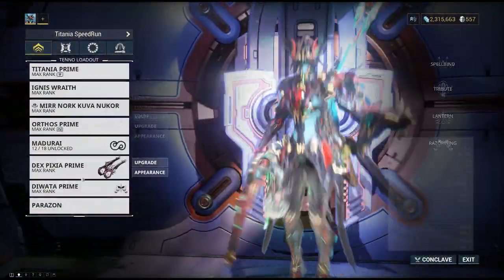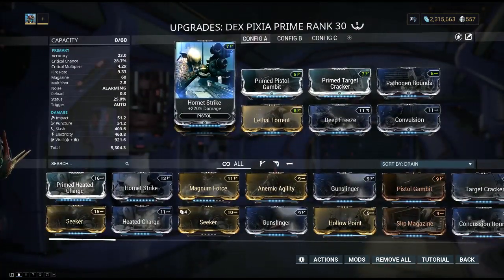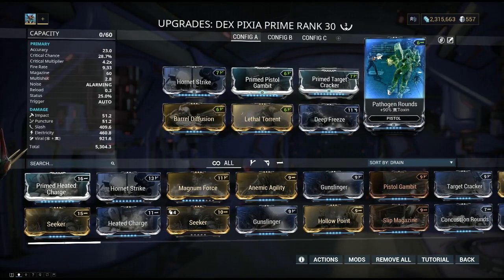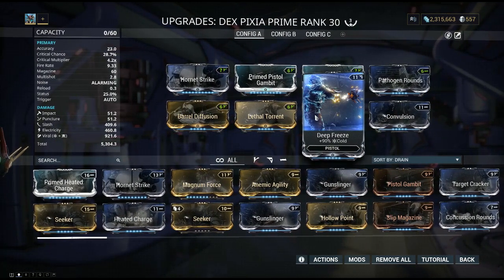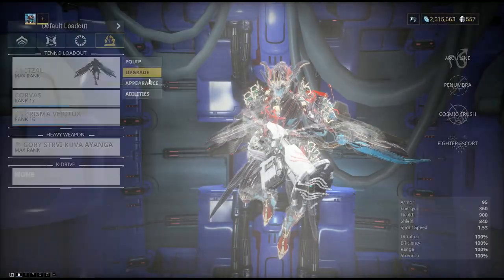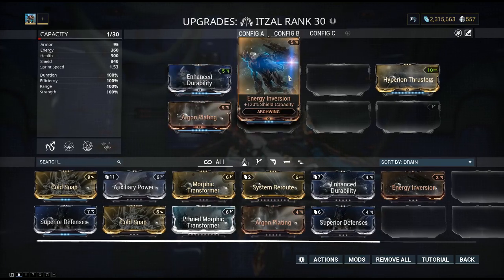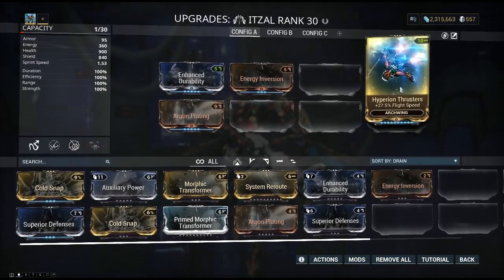Now let's talk about the Pixia build. I put on it Hornet Strike, Pistol Gambit, Target Cracker, Primed Rounds, Convulsion, Deep Freeze, Lethal Torrent, and Barrel Diffusion. Finally, I advise you to use the fastest Archwing — Itzal. The most important mod is Hyperion Thrusters, which improves your flight speed.